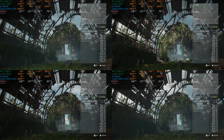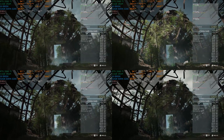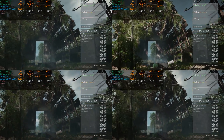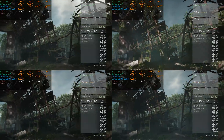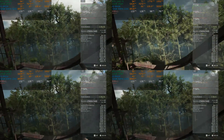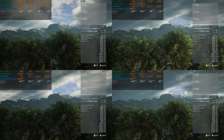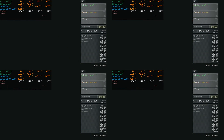1% lows are a bit different. 1% lows demonstrate the lowest frame rate you're getting at the 99th percentile. So 99% of the time the frame rate should not drop below that number. If you have a 60 frames per second 1% low, then 99% of the time you're getting at least 60 frames per second. The majority of the frames are over 60.